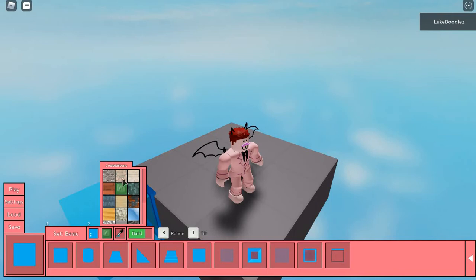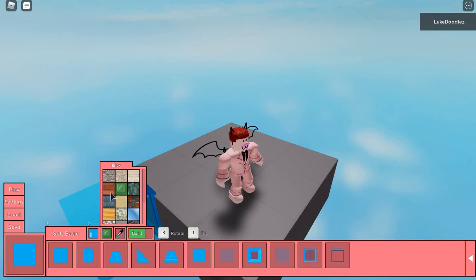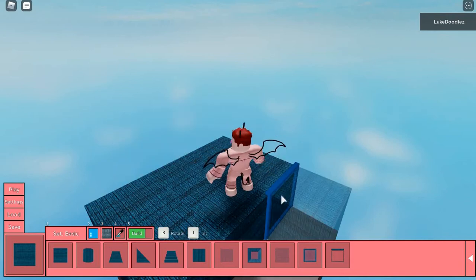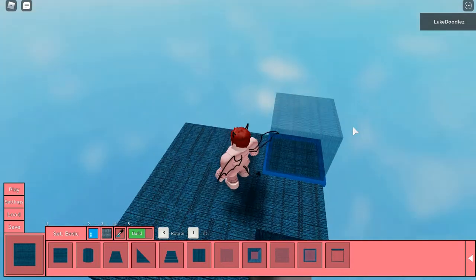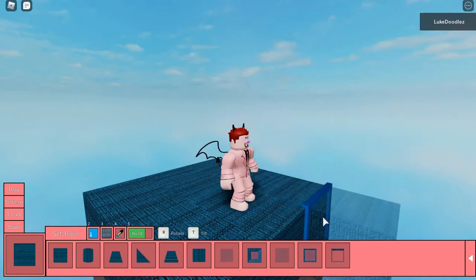There's also a material picker — there should be carpet, glass, cobblestone... oh, fabric! Yeah, that is carpet definitely. I don't think you can fly in this yet, so I think that's the next thing the creators need to do — make it so you can fly, as flying would make this way easier for people like me.